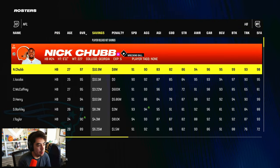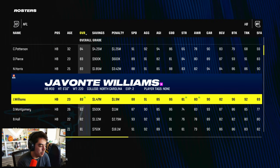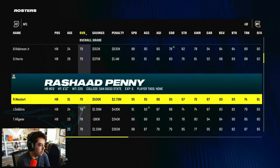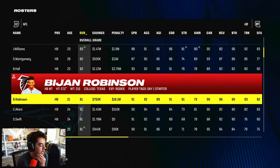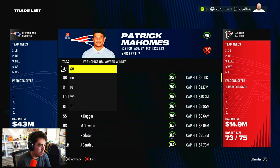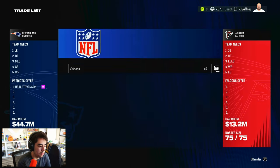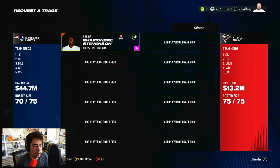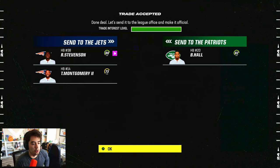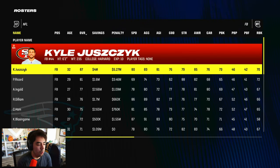Running back should be easy. We consider Bijan Robinson, who's superstar dev — but his hidden dev trait makes him tough to get. Offering Stevenson straight up, yeah he's hard to get. Instead, we get Breeze Hall for Stevenson and Montgomery — a solid young star-dev running back. We'll take it.